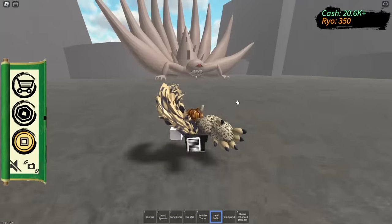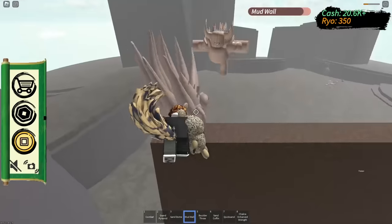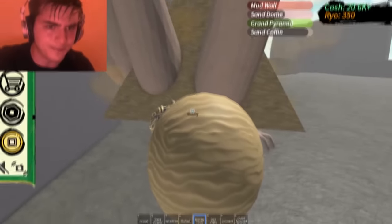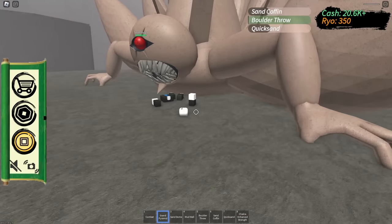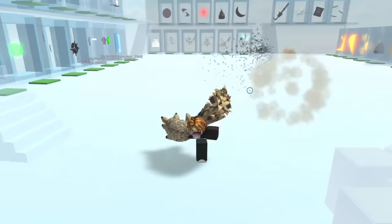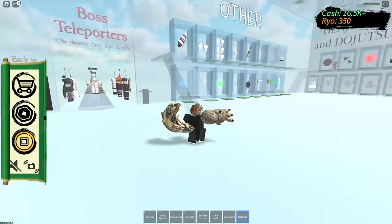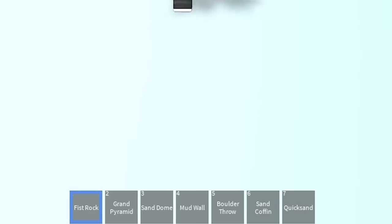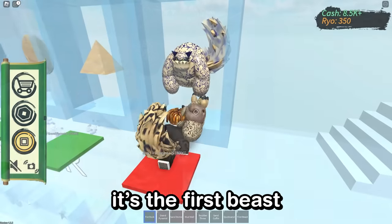I probably don't have this — what are those minions? Sand coffin. Makes sense, I can't trap him in a coffin. Mud wall — now we do a bit of parkour. Sand dome, sand pyramid, sand coffin — I'm using all my moves. I just got hit by a hyper beam. Our moves are really definitely not strong enough to fight him, we're going to need more power. Let's get fist rock — is it literally just a fist? It's just a punch. But it's better than combat so I'll take it. And also the final move we can buy from evil sand spirit is the first beast — we can literally just become the first beast.